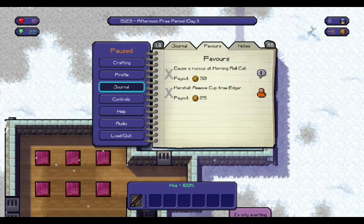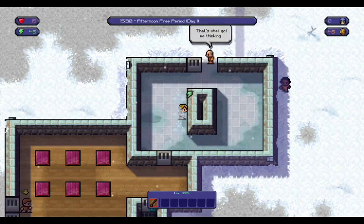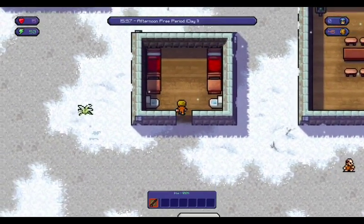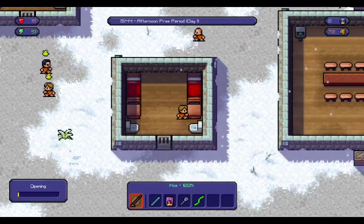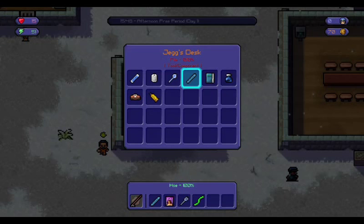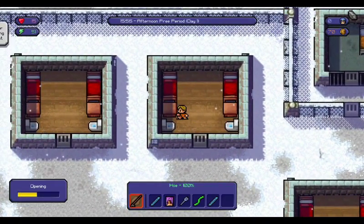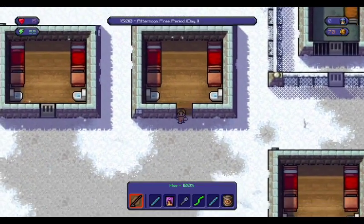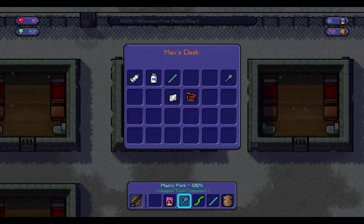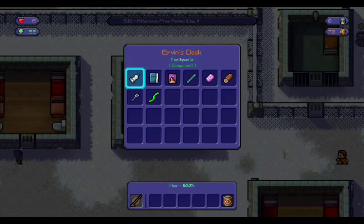Our challenges so far: cause a ruckus at morning roll call, and remove a cup from Edgar. As we're fatigued, let's go around and scavenge some supplies. Starting with Edgar's desk - is the cup in here? Yes it is, there we go, 25 good. A fork will be helpful and so will the wire. The cutters will definitely help us again. We need some duct tape though - that's the main thing we want. Oh look, the panarian barrel! So you give this to someone and their opinion of you goes really high.